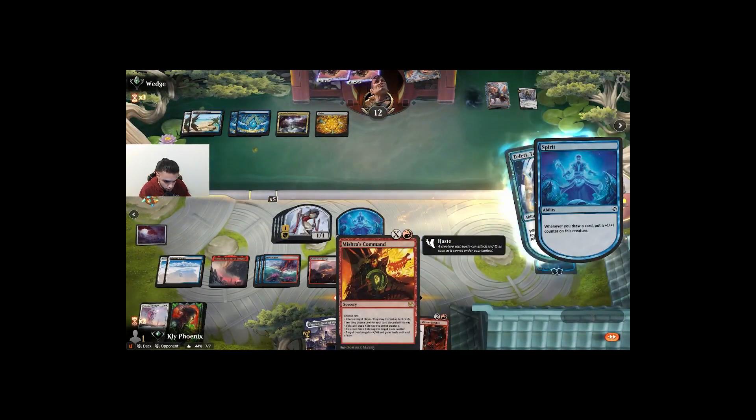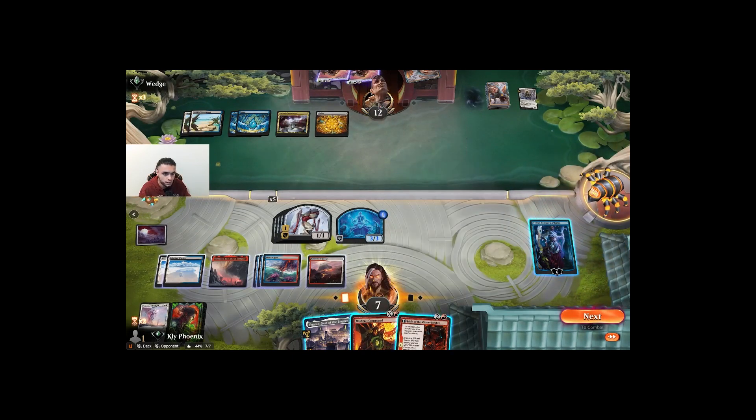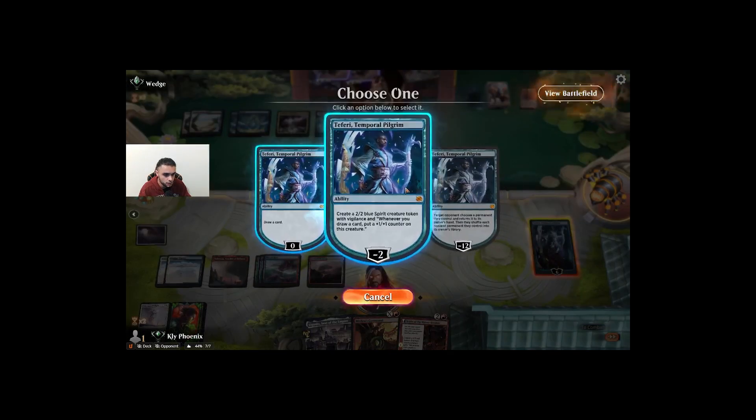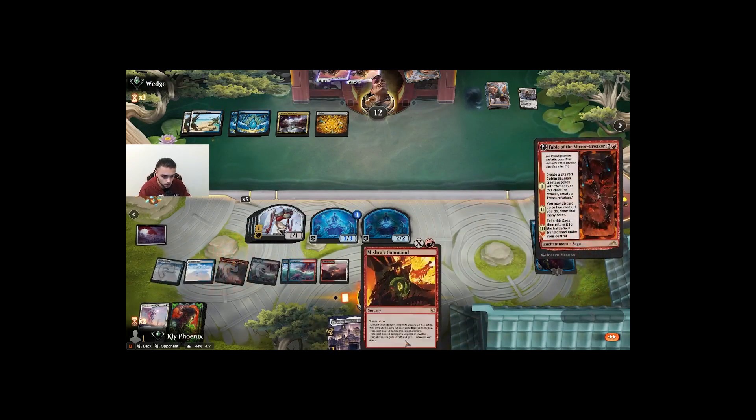Does this give haste and trample? No, just haste. They might have blockers, which is okay. Let's just keep making these spirits — I don't need to take the draw at the moment. Let's fable it up.